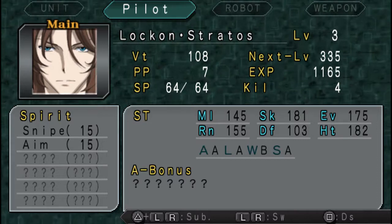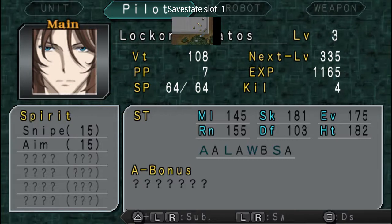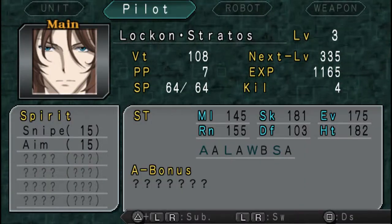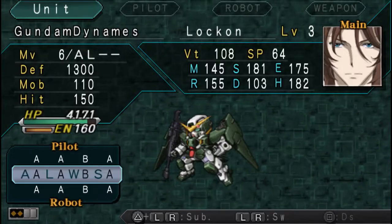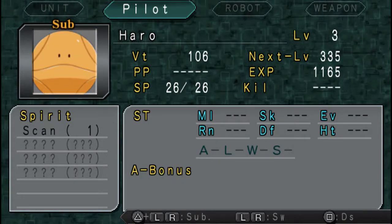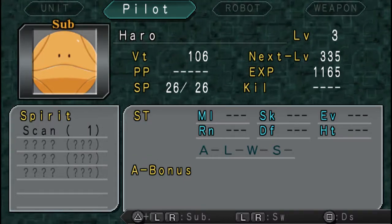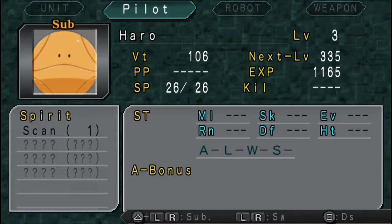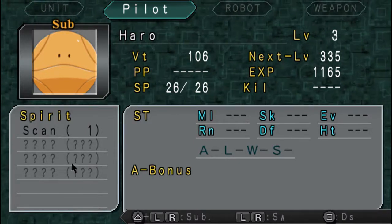Lock-On Stratos is our first example of a pilot with a sub-pilot. He has a Haro accompanying him. Haro is basically just here to give spirits, and you can see he only has four max spirits, shown by the fact that he only has four sets of question marks over here.